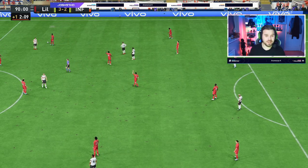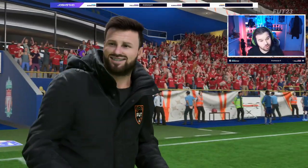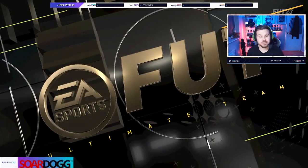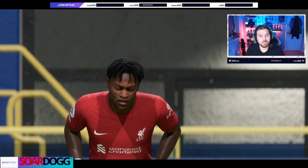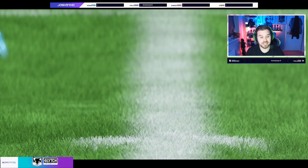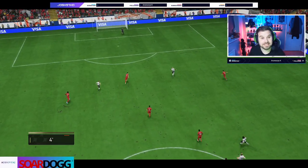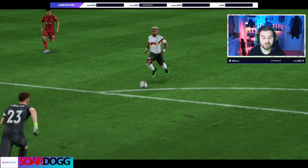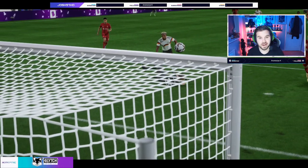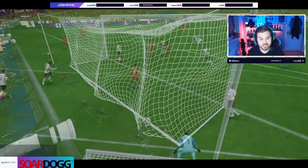We end up losing this game. I think a bit of FIFA scripting came into play in this one, because Adama just didn't feel fast — even though we got two goals and they were really nice goals. There was just something about him in this game where he just could not get up to speed, apart from the two chances where he did get through and score. He took his goals nicely though — very nice strikes from Adama. He is decent, I'm enjoying him — he's a bit of a fun card.